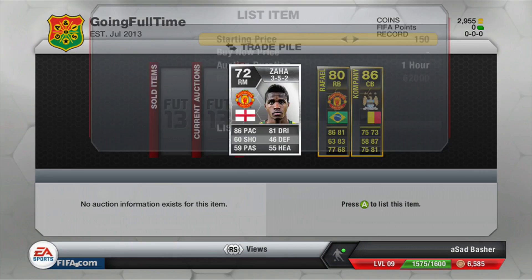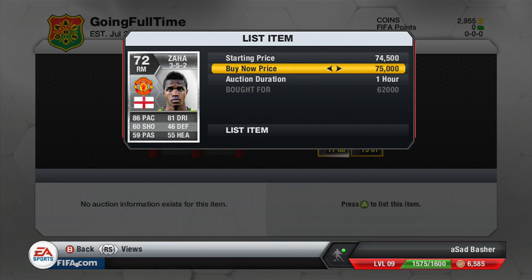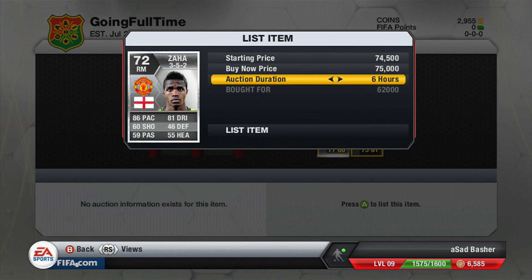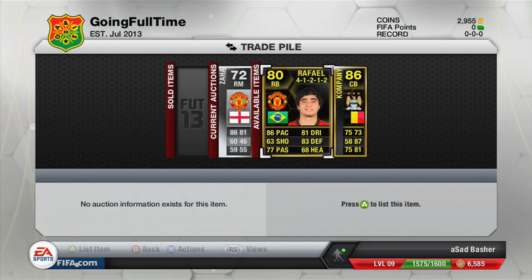We've gone out and bought another two or three items. The first one is this Zaha — we bought him for 62,000 coins and we go ahead and list him up for a lovely 75,000 coins. After tax we make about 10,000 coins on him, which is very nice to pick up because he is one of his new transferred cards — a nice little buy to be honest.